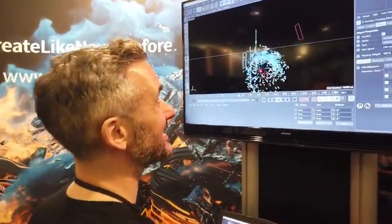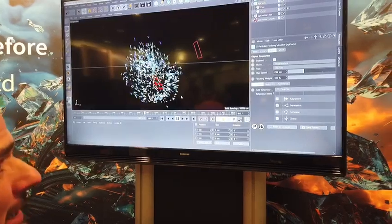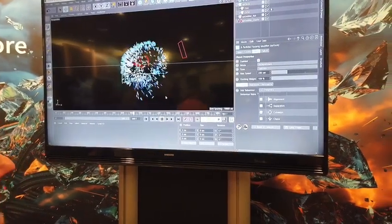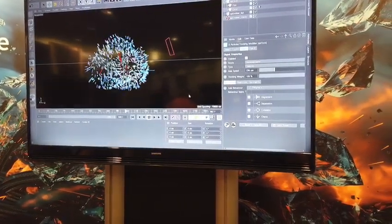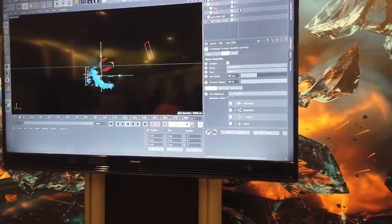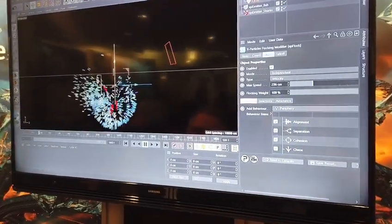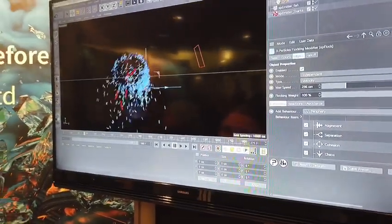What we've got here is our fantastic new XP Flock system which can create some incredibly complex flocking with loads of artistic control. In this scene we've got some blue fish which are swarming around but they're being chased and they're avoiding these angry red shark arrows.